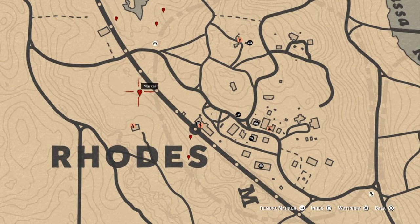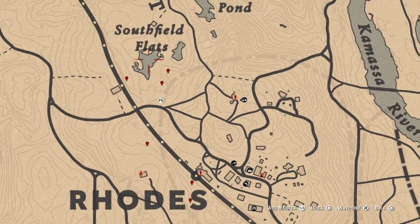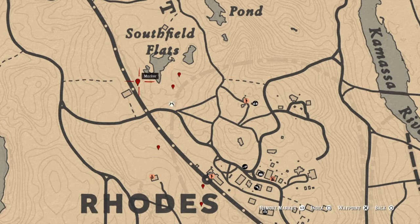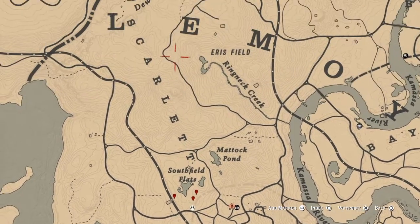Screenshot this — these are your three oregano spots. You'll probably have enough with just two, but I've got a third one just in case; you get two to four per little patch. So you've got three oregano right here in Rhodes. Over here by the Flat Iron Lake ponds I've got three mints marked. These markers are spot-on — you can screenshot them for your wild mint, right there beside each other.